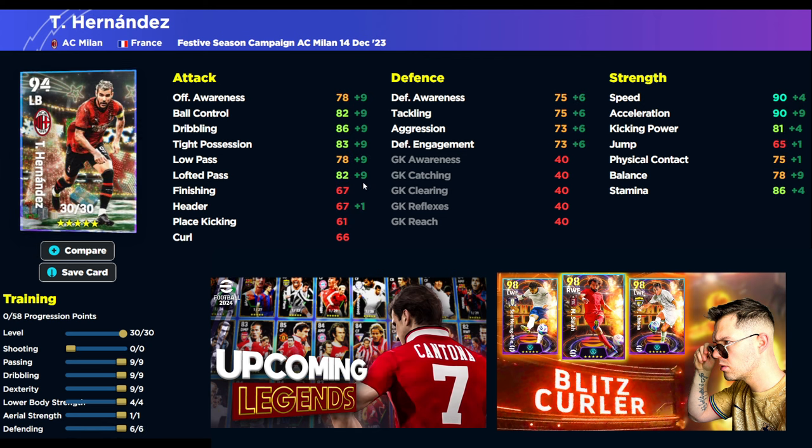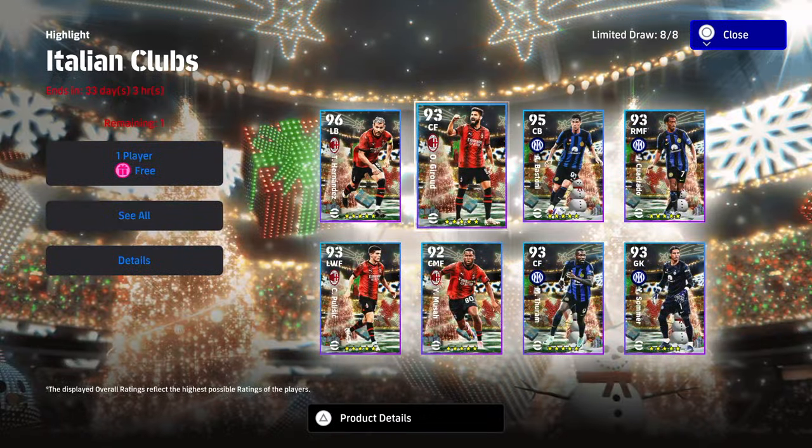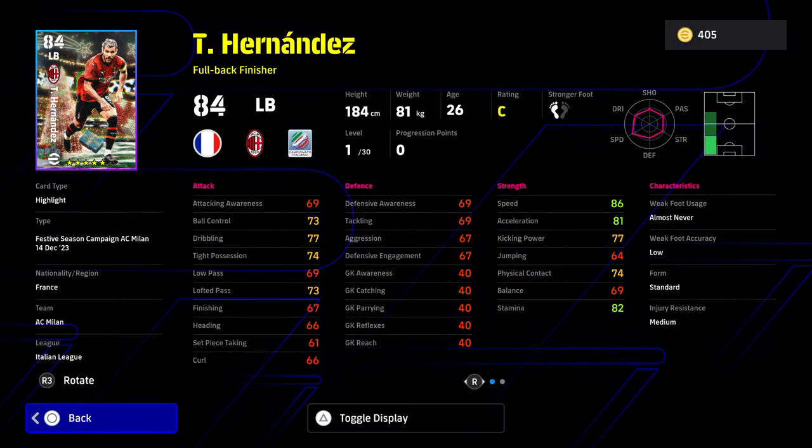Next we're looking at Hernandez. He's rapid — rocket fast. Very good ball-playing left back. I'd use him in a 3-5-2, a 4-4-2, or a 4-2-3-1 as an advanced option going forward, doing manual runs up and down the side of the pitch. He has a very solid work rate with great stamina. Speed and acceleration are going to be into the 90s. Tight possession at 85, with aggression and defensive engagement in the mid-70s. He also has the Full-Back Finisher playstyle, which I like.